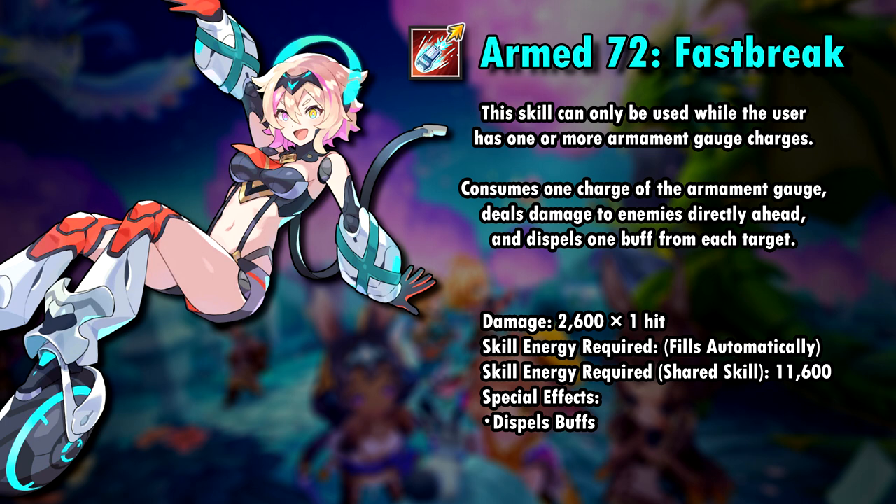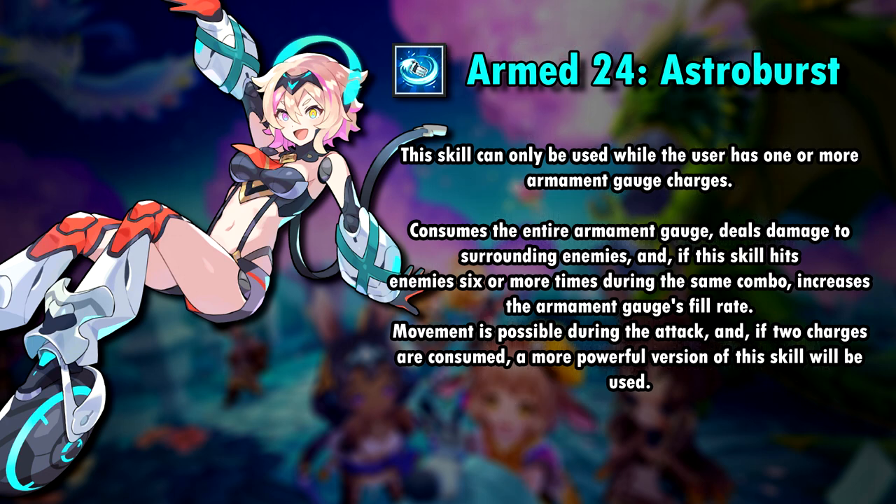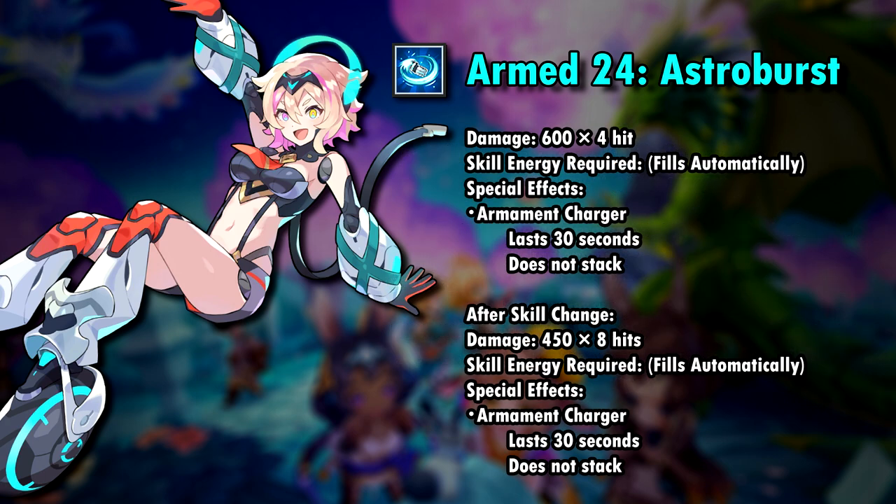Fast Break consumes one charge of the gauge, dispels one buff from the enemy, and deals one hit of 2600% damage — pretty straightforward as a skill can get. Her second skill, Astro Burst, consumes the entire gauge and deals damage to surrounding enemies. If you hit the enemy 6 or more times during this combo, it increases the gauge's fill rate. You can move during the attack, and if you consume 2 charges of the gauge the attack will be stronger — dealing 2400% damage with 4 hits at 1 charge, or 3600% damage with 8 hits at 2 charges.